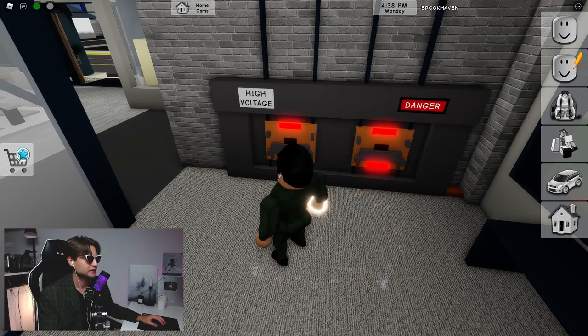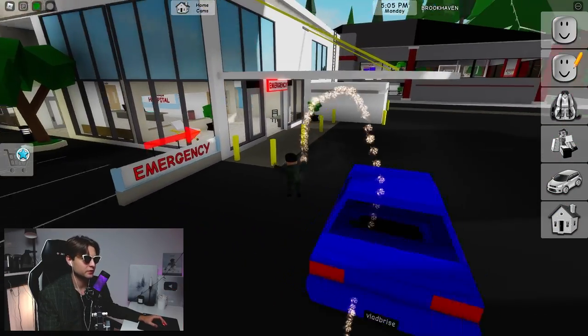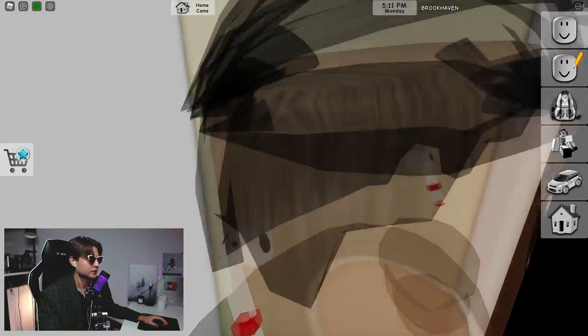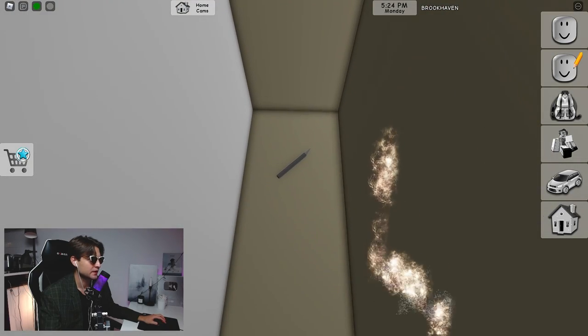Now we need to go to the town hall and activate this handle — high voltage. Then go to the hospital and click on the knife. In the previous video I already showed that — we need to go through this wall and click on the knife.